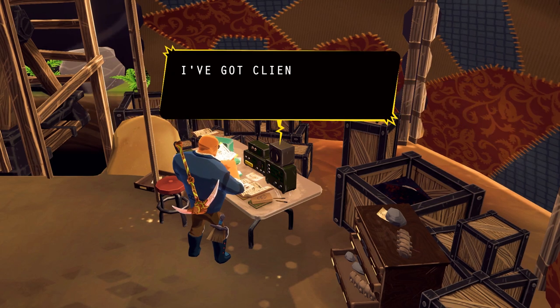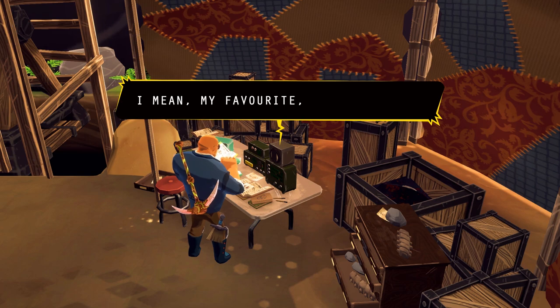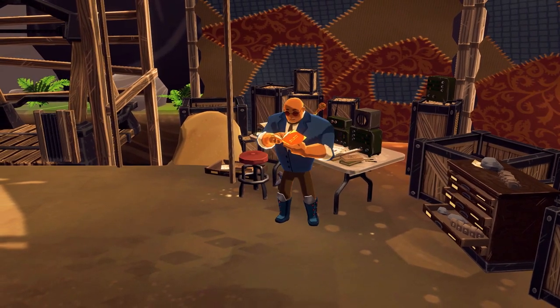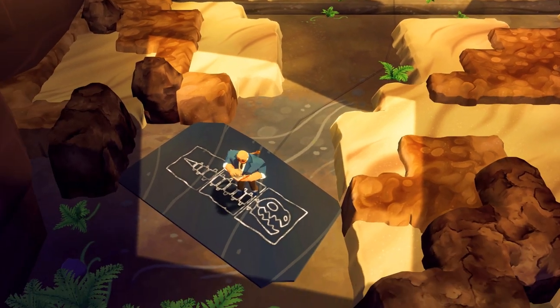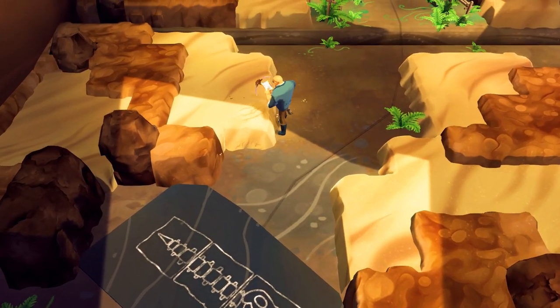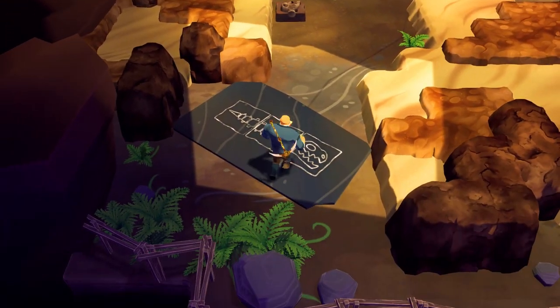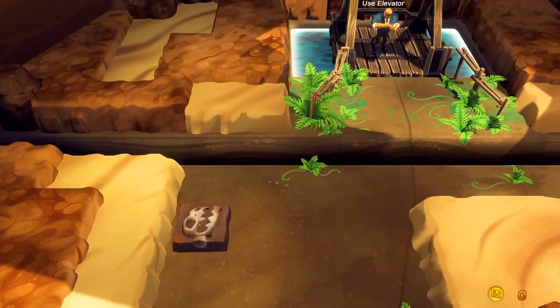Before going into the cave, the Collector says he's got clients who want specific skeletons — beautiful skeletons — and asks you to make a two-headed beast. So I guess what we're doing is making chimeras. In Greek mythology, a chimera is a creature that's made up of many other different creatures, and I assume we have to put the pieces onto this frame. Well, that was embarrassing.